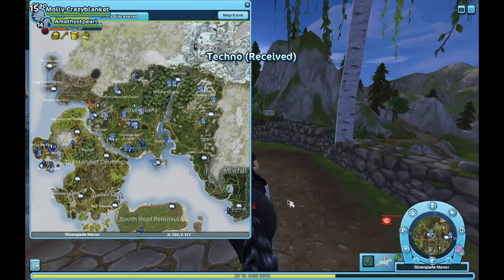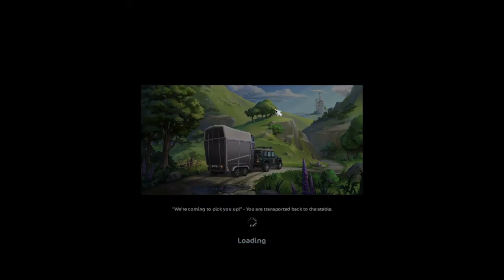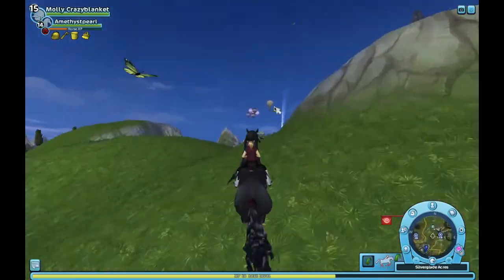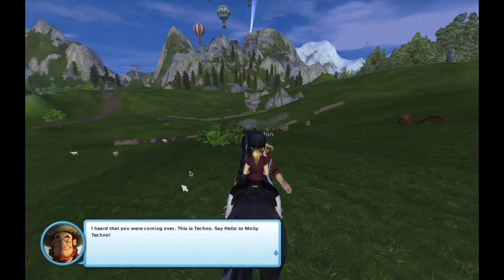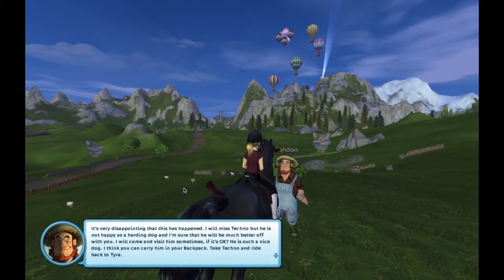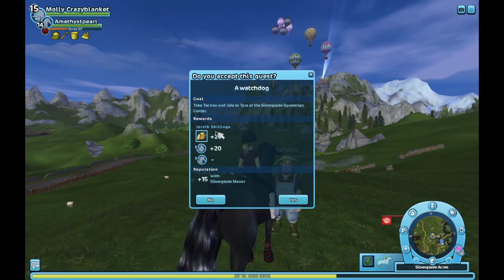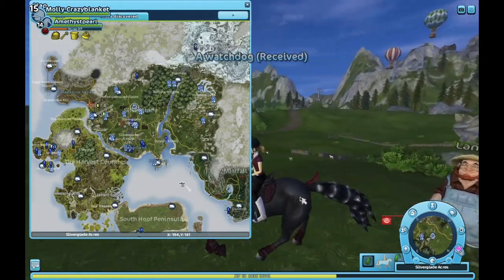So you're going to have to go to Landon — Landon is the one with the sheep. If you don't know, just catch the trailer to Steve's Farm and follow where I go. Once you get there, you're going to have to get another quest which is called Watchdog. Then basically what you have to do is take Techno back to Tyra and you'll get another quest.